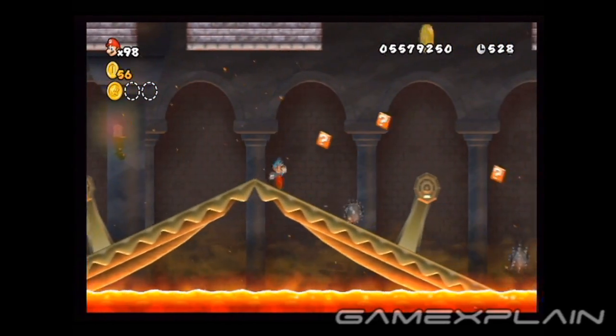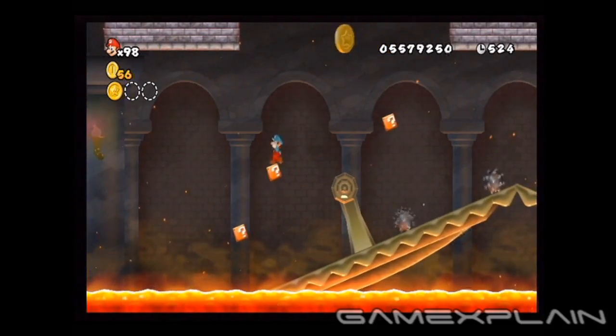The second Star Coin is above this swinging platform. Simply jump from the item boxes to get it.